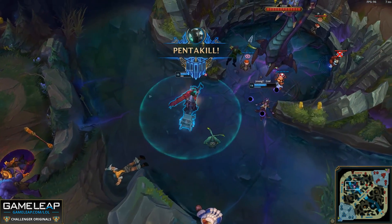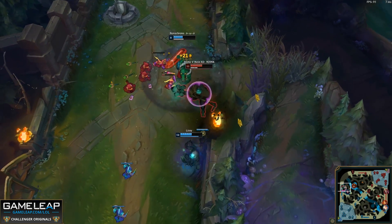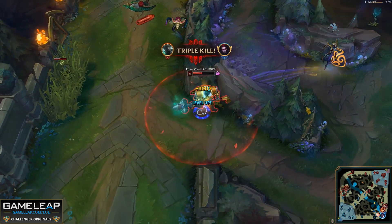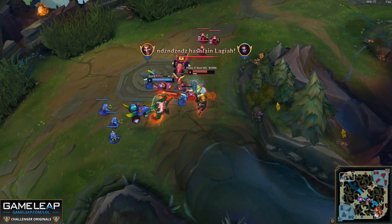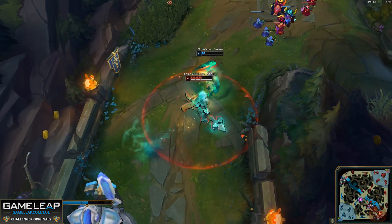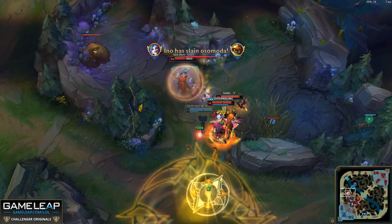Mordekaiser's ultimate is the most interesting thing about his kit — it forces a 1v1 between the target and himself. His ultimate can be cleansed via QSS or true cleansing abilities such as Rengar's Empowered W and Gangplank's Oranges. Cleanse does not work on this ability, so don't be taking it against Mordekaiser. Mord's ult will steal 10% of the basic stats of the target instantly — the only stats it doesn't steal are movement speed and mana. You cannot use Mordekaiser's ultimate to execute somebody; it will just bring them down to 1 HP instead. His ult will also completely remove everything on the map — all projectiles, pets, minion autos — and just leave them in a 1v1, excluding towers.